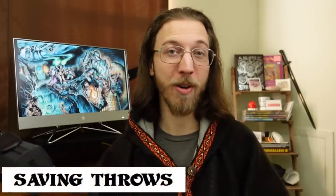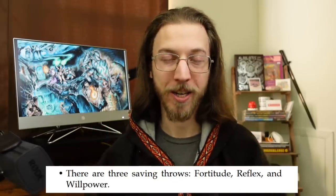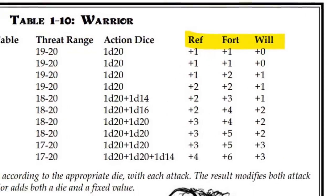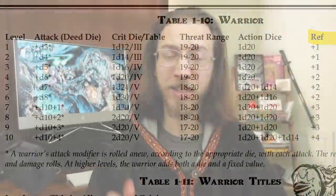Saving throws will be familiar to 3.5e and Pathfinder players — there are only three kinds: Fortitude based on strength, Reflex based on agility, and Willpower based on personality. I love the simplicity of only three saving throws because there's no real concrete difference between most charisma saves and wisdom saves in 5e. In DCC, as your character levels up they get bonuses to saving throws from their class table, and for most important class-specific rolls — warriors and their weapon attacks, casters and their spells, thieves and their sneaky skills — the character uses their ability score modifier plus their level or some other class-specific bonus.